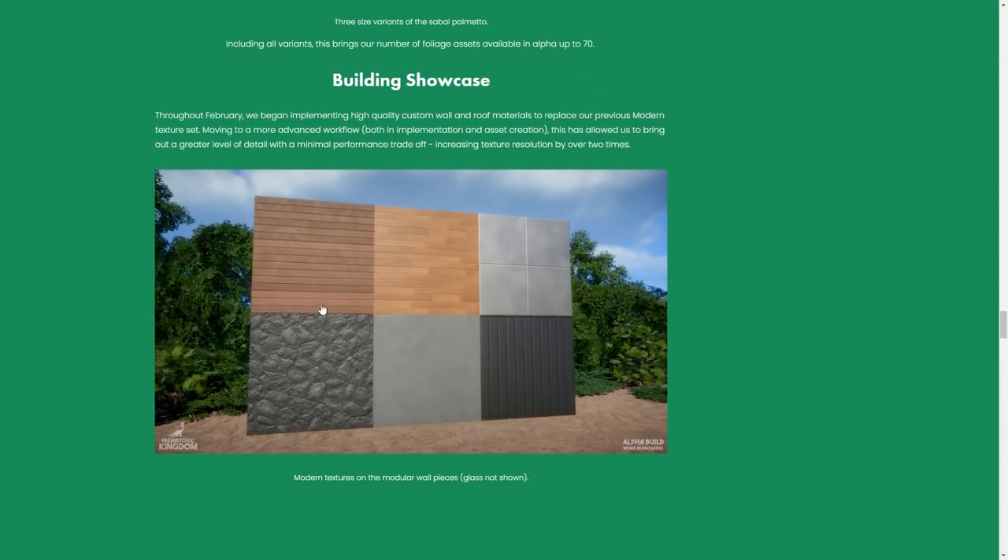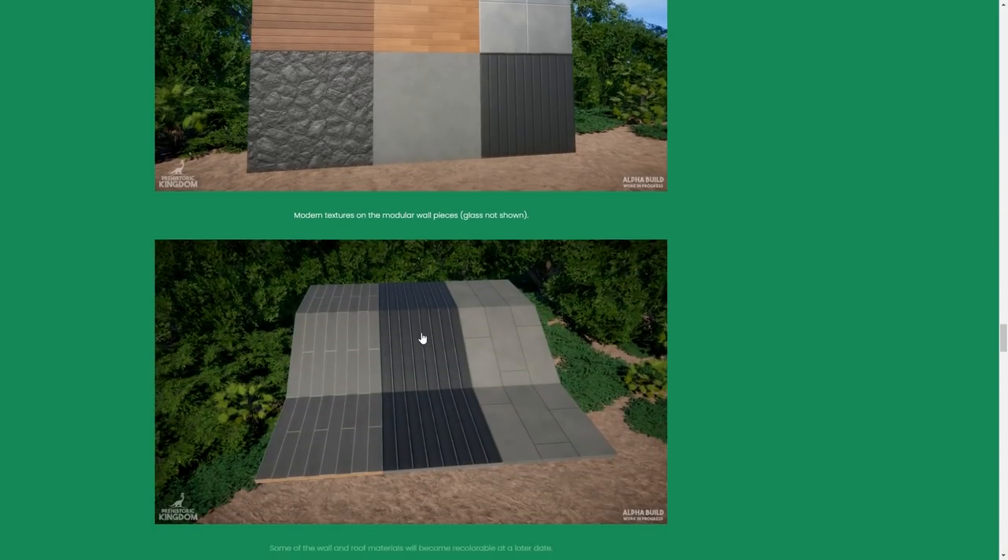Speaking of great stuff, here are the textures for the modular building system so far. I'm not a huge fan of the bottom-left one — it could look very repetitive after a while — but the others are amazing. I love the modern style, and I'd love to see some more weathered, crackled older styles in the future too. The concrete one will obviously be something I use a lot.